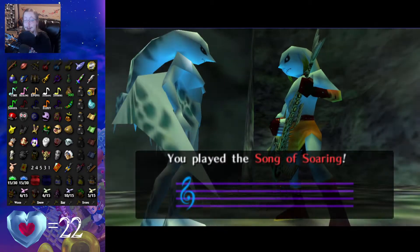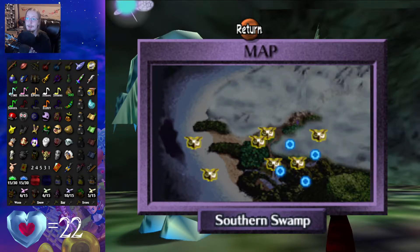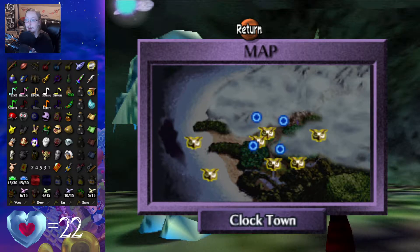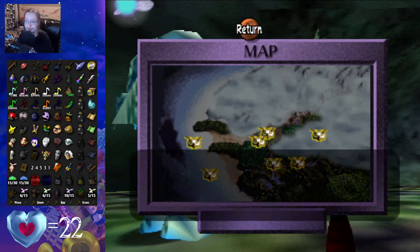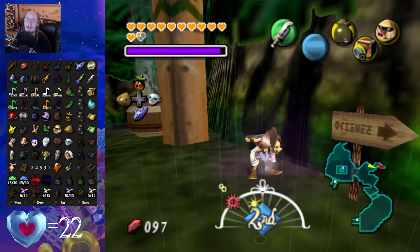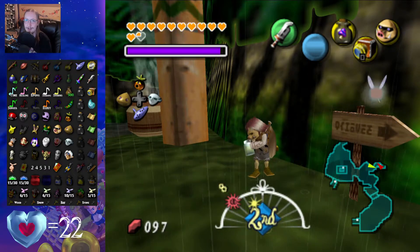I'm just going to head to the swamp, get some mushrooms, and before I do then, I actually need to grab the Stray Fairy, which will be a Red Potion. I'll just meet you guys in the shop then. And here we are, right on top of the magic mushroom wearing the scent mask.